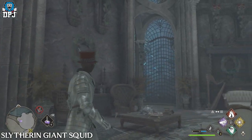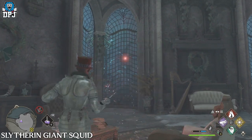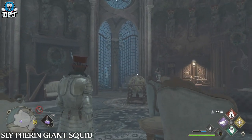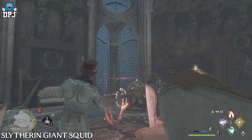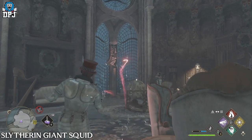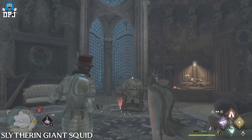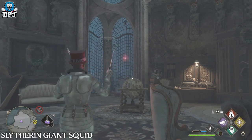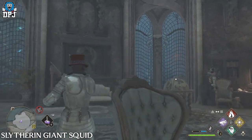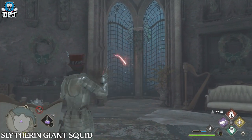Did you know that within the Slytherin common room, if you stand there for a minute or so shooting at one of the three or four windows, a giant squid will hit that window? If you're part of that Slytherin gang, next time you're in that common room just stand there shooting at the window with your wand and eventually you'll see the octopus slam one of its tentacles against it. This can happen with any window — I think this is an amazing touch.